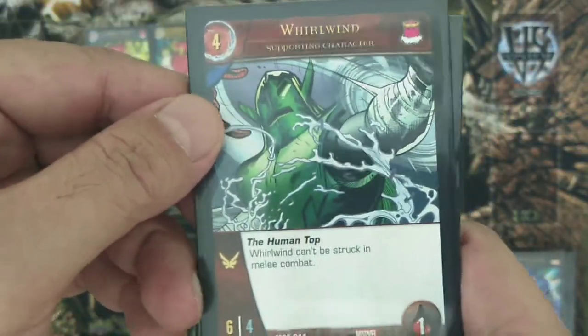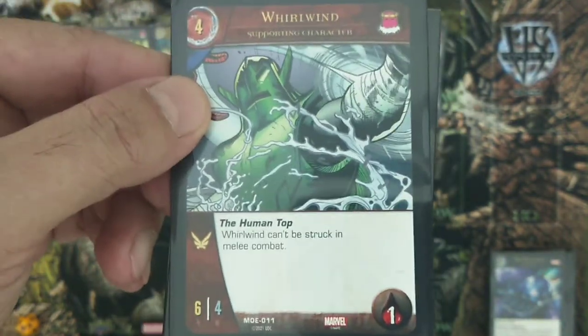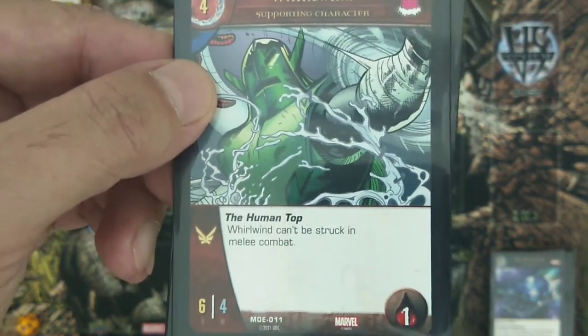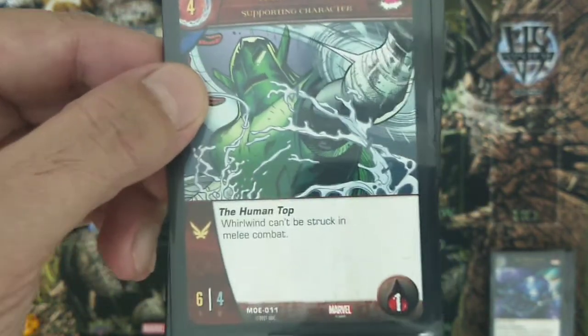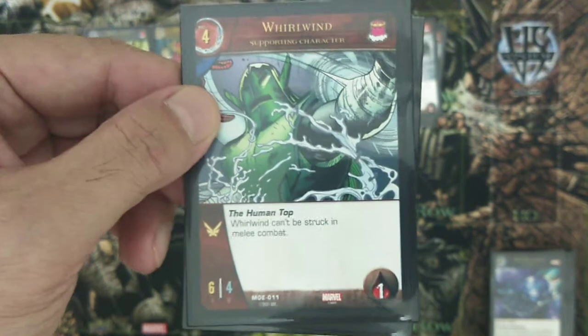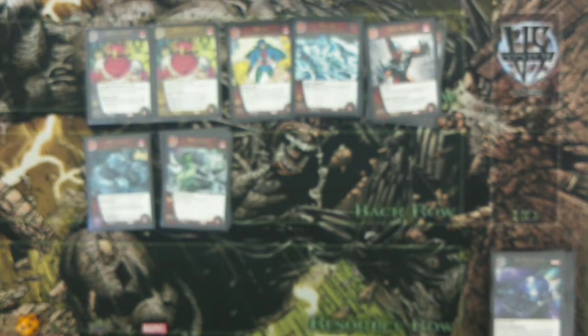The main piece that makes Master Machiavellian work is Whirlwind. He is a four-cost, six attack, four defense character with one health and flight. His ability 'The Human Top' means Whirlwind can't be struck in melee combat — as simple as that. He's your frontline defense. Normally it takes a range attacker to beat him down, but with your other supporting character from Essex Corp, he becomes almost invulnerable.